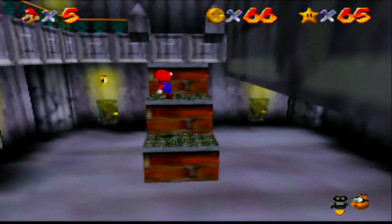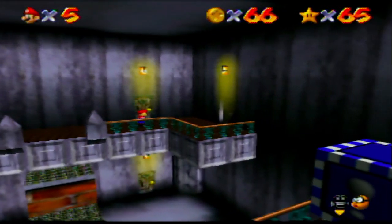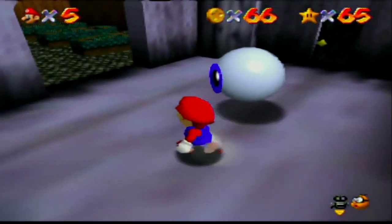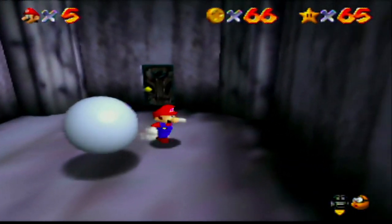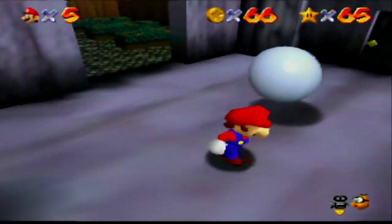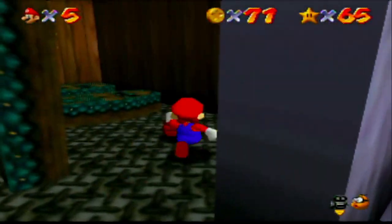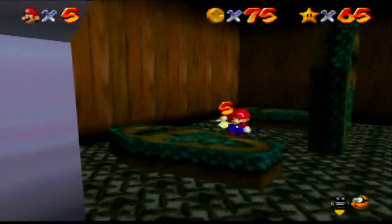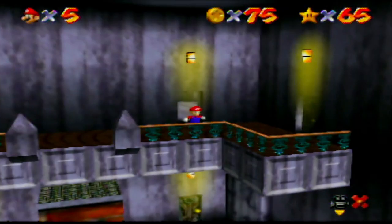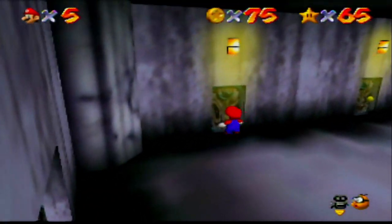That chair was like, do I hurt Mario or not, or do I just go really slowly? This is like the third, fourth, and fifth Mr. I we've defeated in this episode. I think there's another red coin — actually there's one in the piano room, unfortunately.